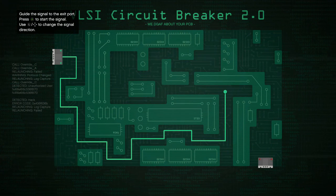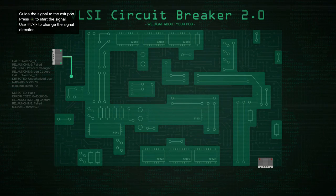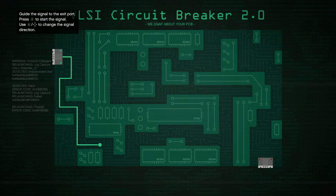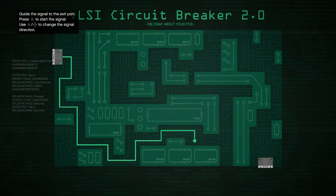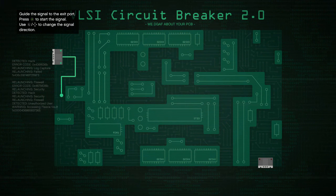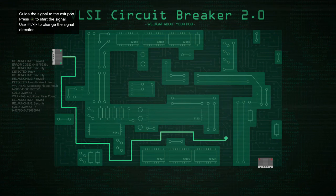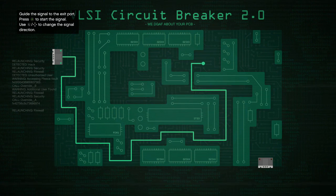Another tip: whenever you're driving to pick up the Kuruma, use a fast car so you get there quickly and don't waste time. And I know I should have mentioned this at the beginning — this is 100% legit. This is not a glitch, not a hack, not an exploit. There's nothing you can get banned for doing this, and there's nothing Rockstar can do to make it stop working.